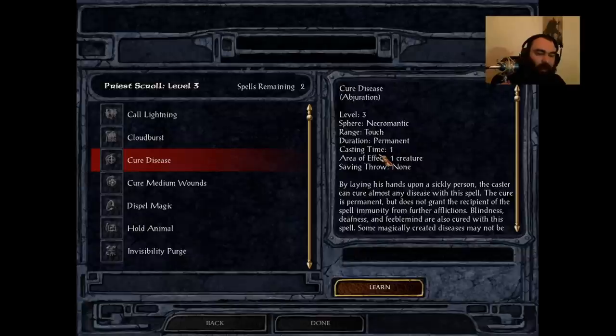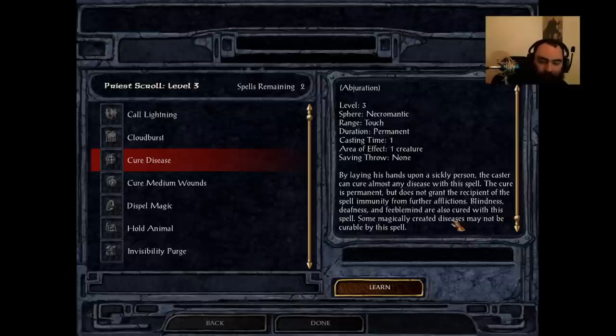Cure Disease is available to Cleric, Druid, and Shaman — A tier. Very quick cast time of 1, very similar to Slow Poison. Targets one creature and cures diseases in addition to blindness, deafness, and feeble mind. Does not make them immune. It's A tier because you'll encounter these conditions a lot, especially in Baldur's Gate 2. Mummy diseases are very common; mummy breath is particularly dangerous. O-tugs will use disease all the time — that nasty slow effect gets removed with cure disease. Blindness is super common from mages — power word blind and power word silence are very common. Deafness is rare, and I believe the game codes deafness and silence as the same, so this will likely work on silence effects too, though I'll need to check to be sure.